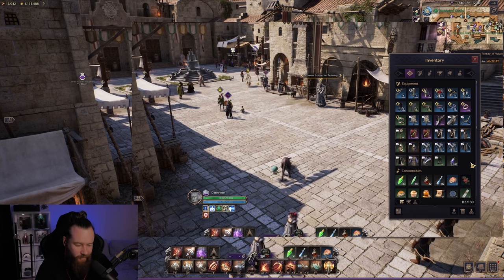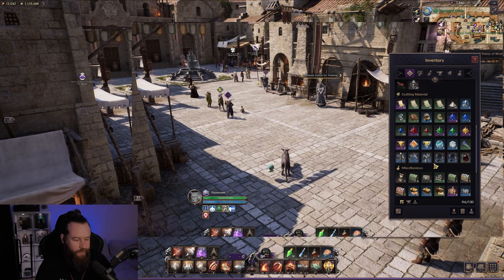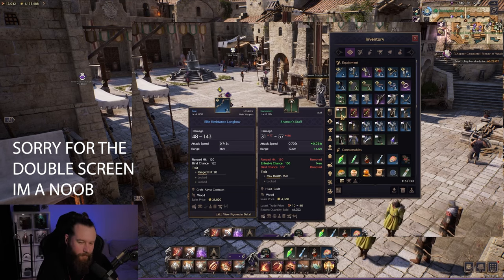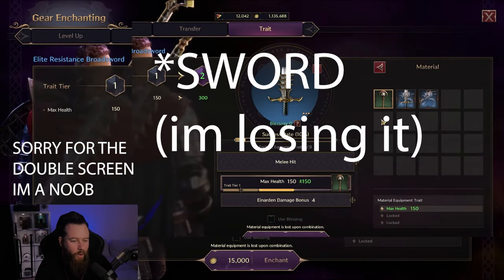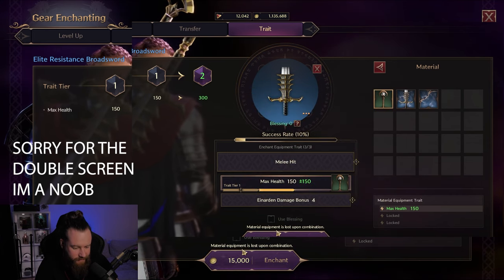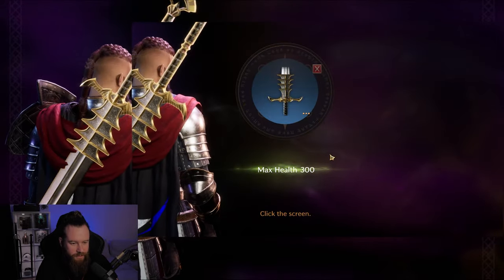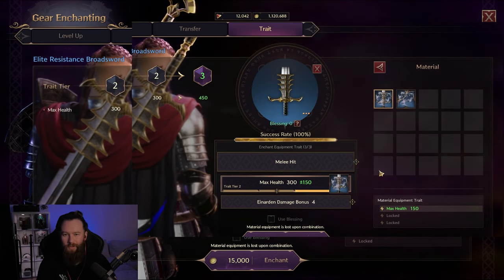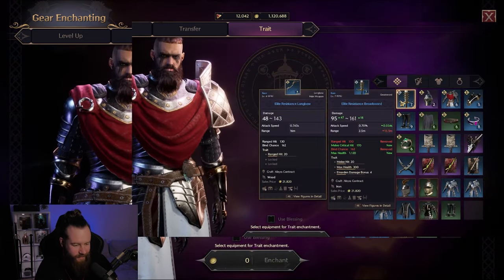I have a bunch of gear and extraction flames here, so let me do some examples. We're going to try and trait up the max health on my bow without extracting the trait from this staff. It says the material equipment has lost a — let's give it a go. Enchanting mana... it worked! We got the tempest — it worked. We've leveled up. We've got max health 300.